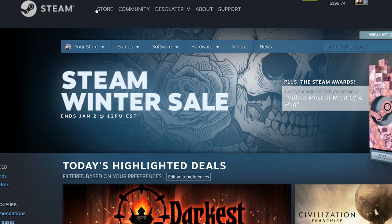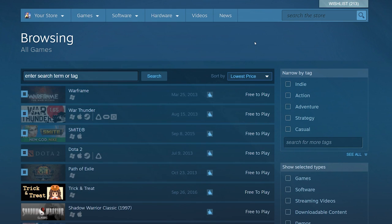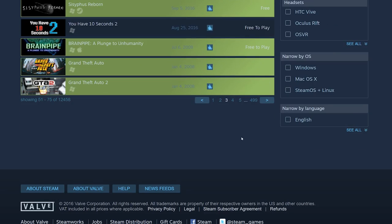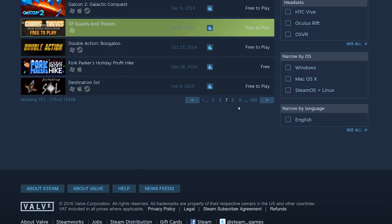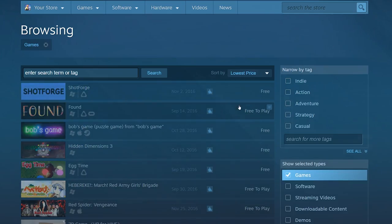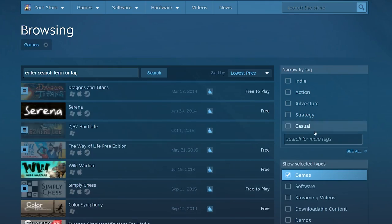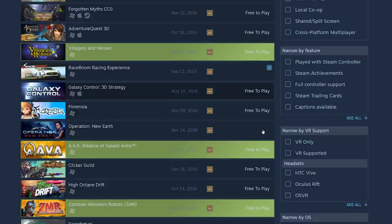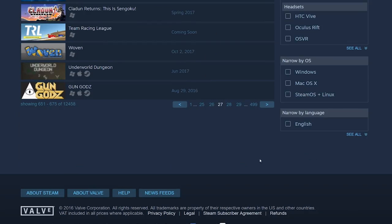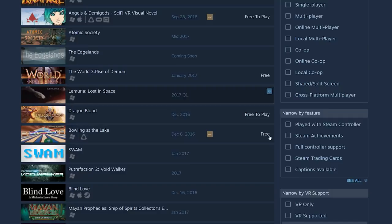One more thing many people don't know: if you go to the Steam store, search by lowest price, and click on games with Steam trading cards, you can find games with trading cards for 50 cents or less. If you're really tight on money and don't know what to buy, I suggest doing this. There are a lot of free-to-play games mixed in, so it's a bit hard to find the actual hidden gems, but keep scrolling.